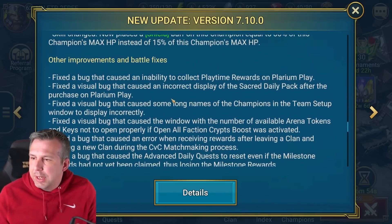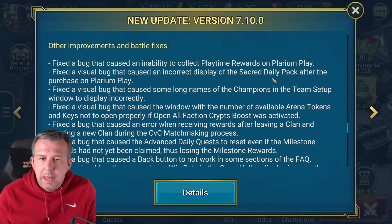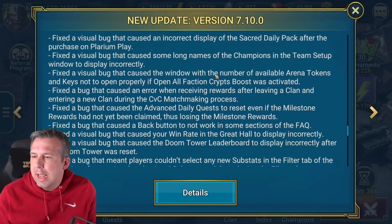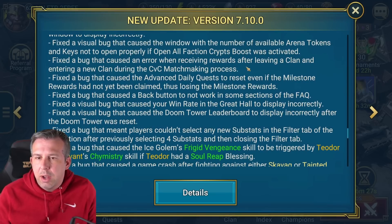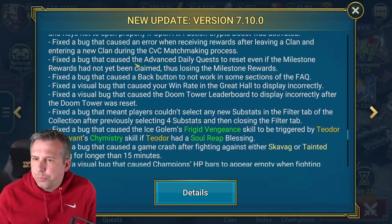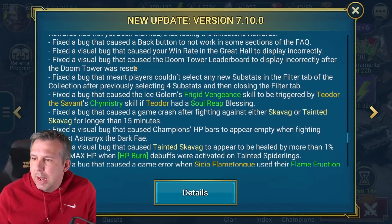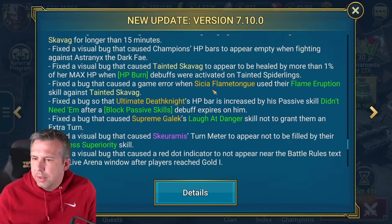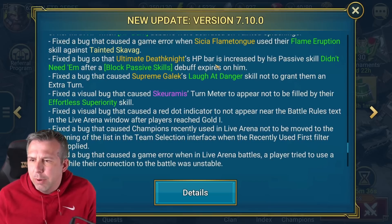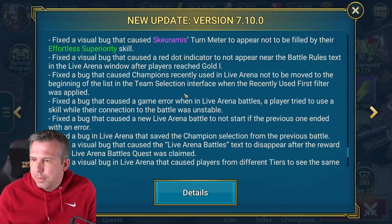Let's have a quick look at the other improvements and fixes. Fixed a bug around playtime rewards, fixed a visual bug on daily packs, fixed a visual bug that caused some long names issue, fixed a bug around the arena tokens window. Fixed a bug around advanced quests, fixed a bug around a back button - that was actually annoying. Fixed a bug about win rate in great hall - also annoying. Fixed a bug that caused the Doom Tower leaderboard to be incorrect. I'm not seeing it in here. Fixed a bug with Ultimate Death Knight's HP bar - again, that's in there for about the eighth time in a row. Have they actually fixed it? We will find out. Skramus's turn meter - there's tons of bug fixing going on, but I'm not seeing it.